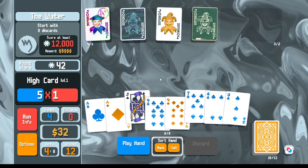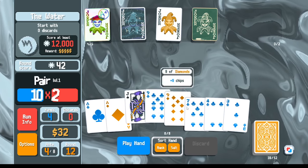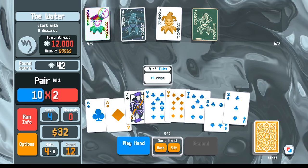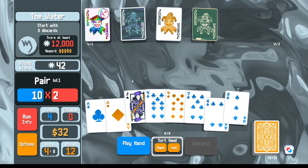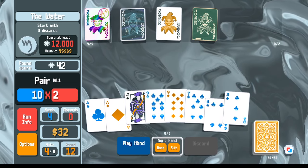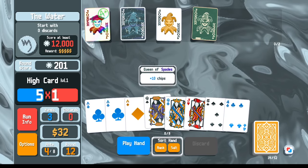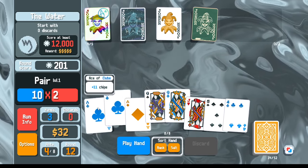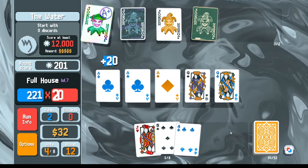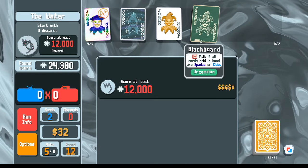Looking for aces to make a full house. Any full house will work though. Key insight: if I need aces for scoring and I'm desperate, I'd throw away the pair of nines even though you need a pair for a full house — because you can always get a different pair. Did get an ace and a different pair. 20,000 points without Blackboard.